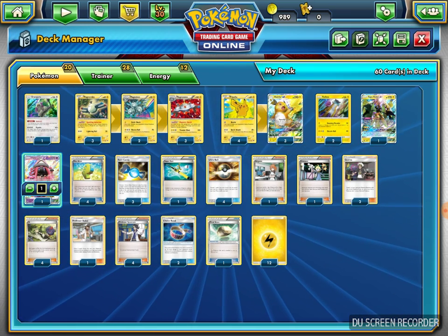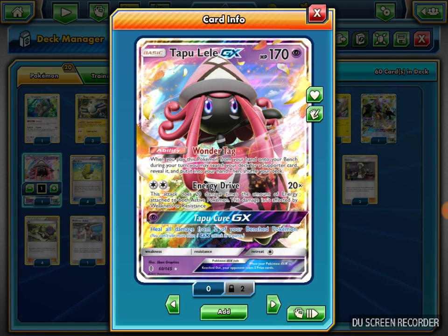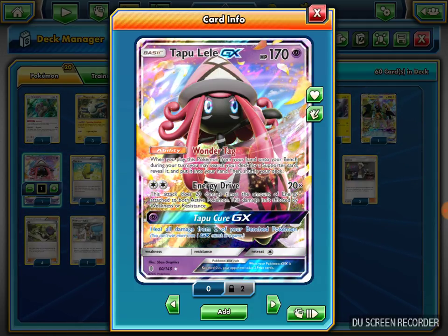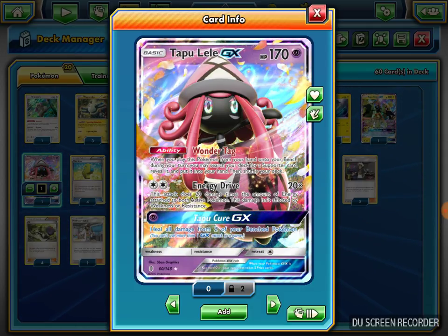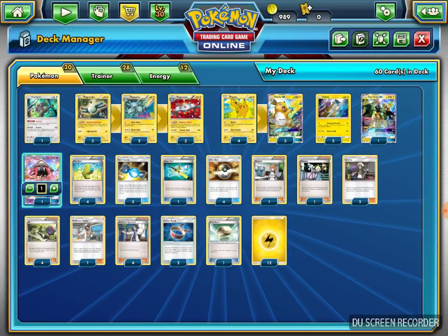I also play one Tapu Lele GX, which has the Wonder Tag ability. When you play it from your hand to the bench, you can search your deck for a Supporter card and put it in your hand. Pretty much if I'm going first I can search for that first-turn Brigette, which allows me to get three Basic Pokemon and put them on my bench. It's a basic staple — you play at least two or three in every deck.